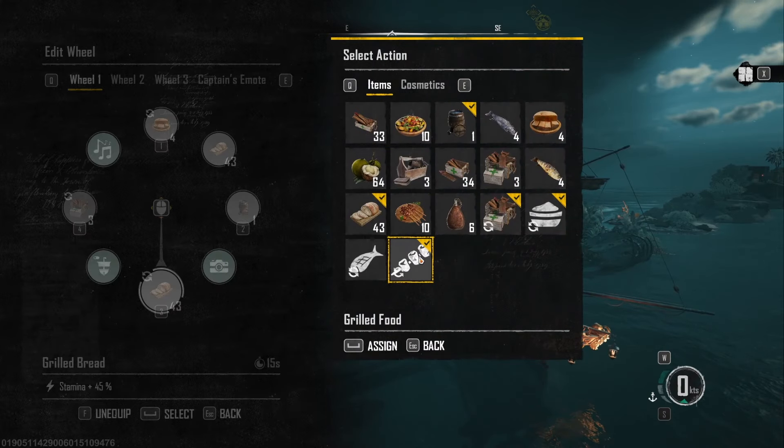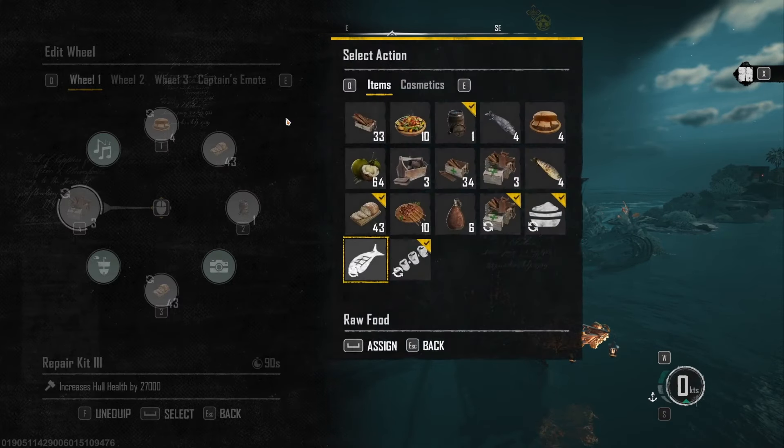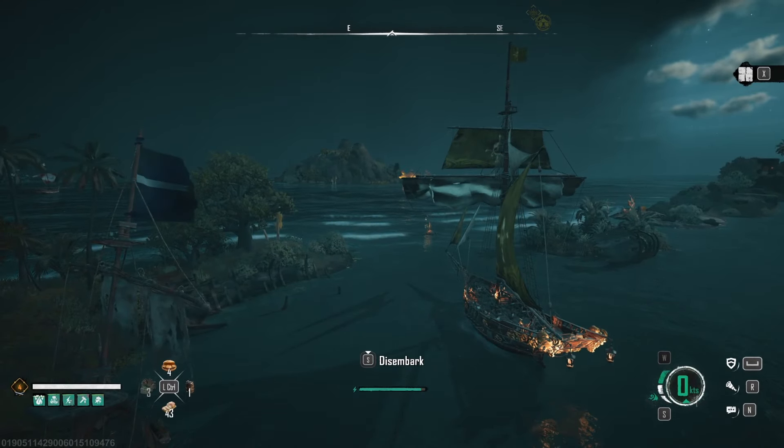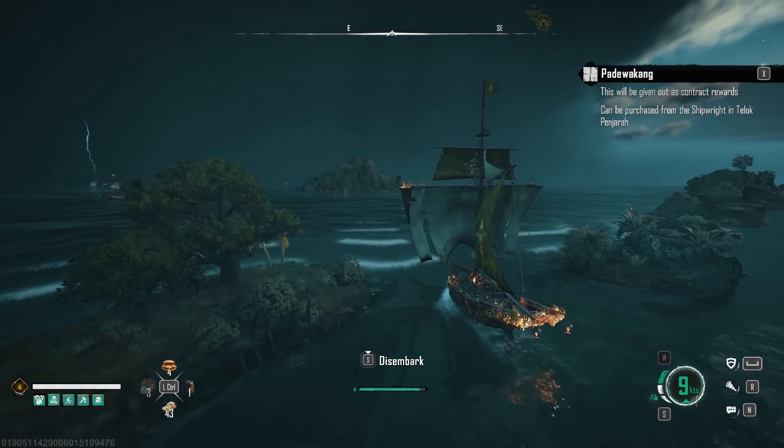But be careful crossing the open sea — there will be danger. There will be rogue waves and high-level enemies out to get you. If you cross in one of your first two ships, a rogue wave will definitely one-hit you.